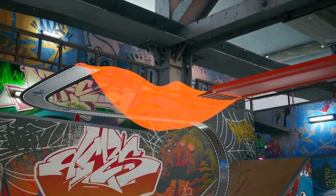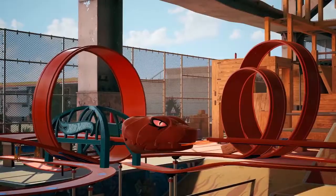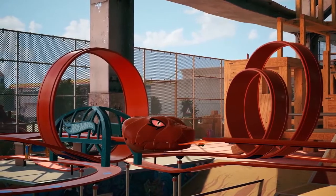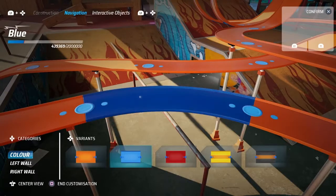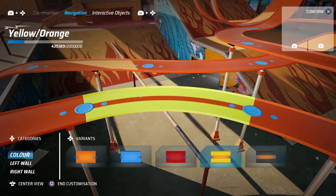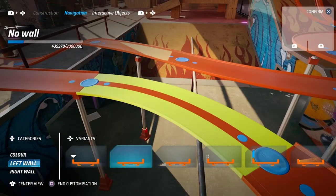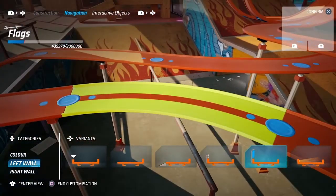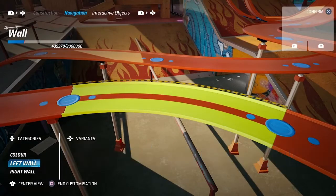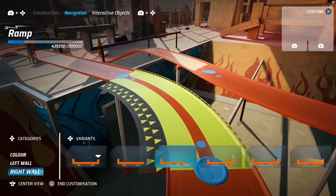Even with all this, this truck is still missing something. In order to really give it that special feeling, we need to use what we call the customization and interactive objects. Customization allows you to change some elements of the module from both an aesthetic and gameplay perspective. This can be done by changing something as simple as the color, for which you have some options, and also changing the customization of each specific wall. You can add guardrails, you can add flags, and you can do it for each specific wall — so the combination and the possibilities along an entire truck are really endless.